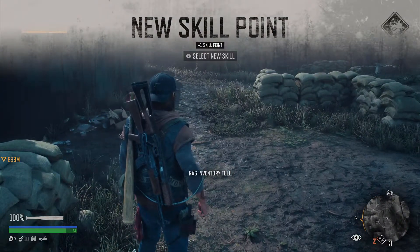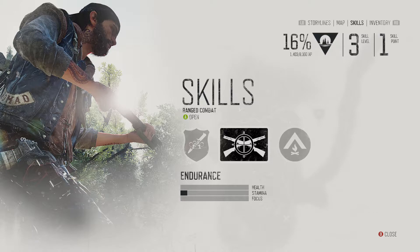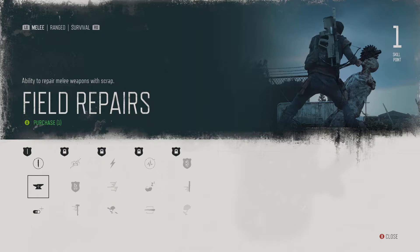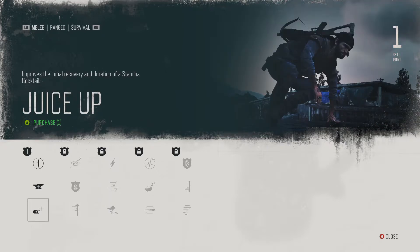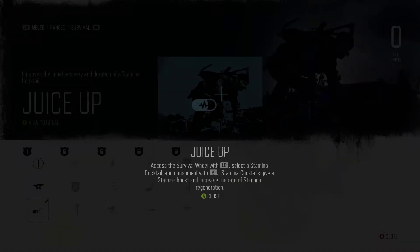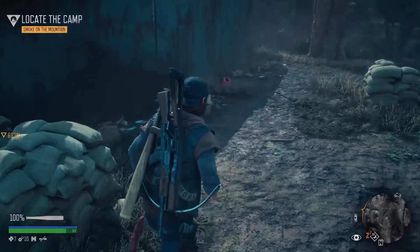Skill point — skills. We've got Escape Artist: kill smaller enemies after successfully escaping from a grapple. Field Repairs: ability to repair melee weapons with scrap. Juice Up: improves the initial recovery and duration of stamina. Stamina seems to be the big one, so let's do that — Juice Up, master it. Access the survival wheel with LB and select stamina cocktail, consume it with RT. Stamina cocktails give a stamina boost and increase the rate of stamina regeneration. Skill point done.